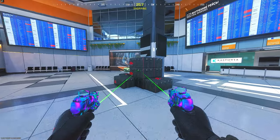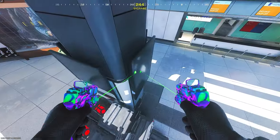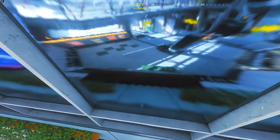For the next glitch, all you want to do is make your way to my location. You want to climb on these boxes, then climb on the barricade, jump on the TVs, jump on the next TV, and do a strafe jump all the way to here. You then just want to start spamming the jump button until you can climb up here.